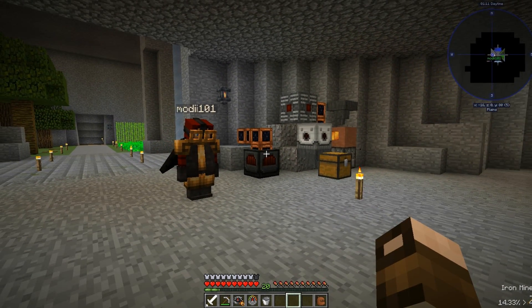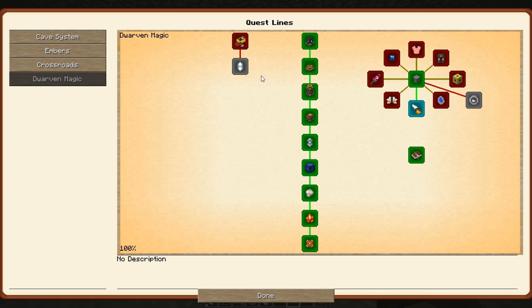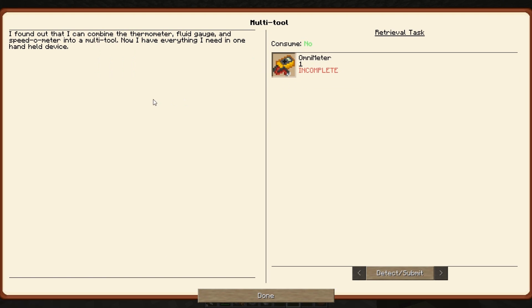But we are going to sidetrack first. We're going to pop back to Dwarven Magic because there is one — well, apparently there's a couple. There's a quest here called Multi-Tool. I found out that I can combine the thermometer, fluid gauge, and speedometer into a multi-tool.